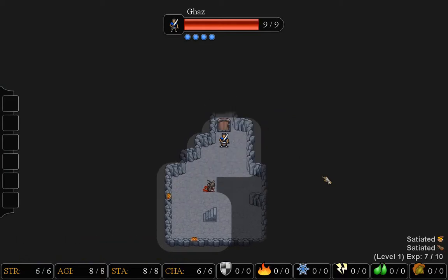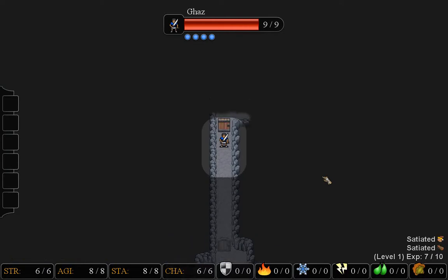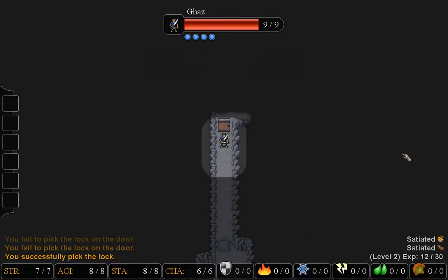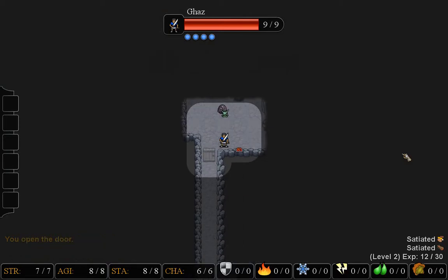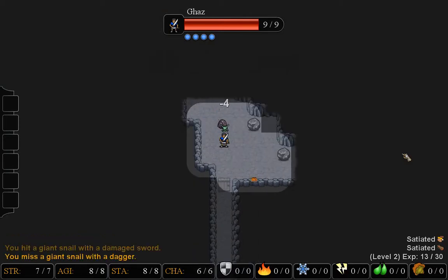Lighting these torches on the wall will give you an experience point each, so it's good to do that. Those blood caps right there are mushrooms that can help increase my hunger and thirst, but they also have the possibility of giving me some bad side effects. And already I've achieved another level just by unlocking a door and killing a rat. It has some very derpy sounding snails in here — not so deadly compared to the other creatures in the dungeon, but they will kill you.